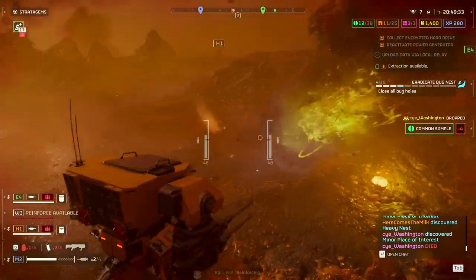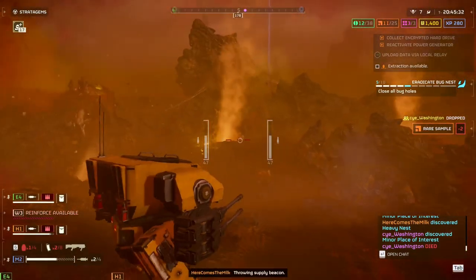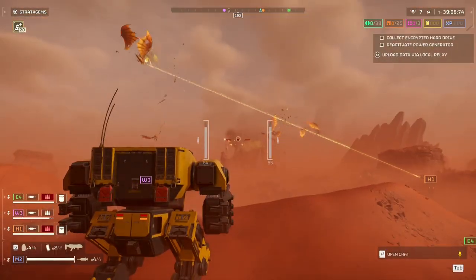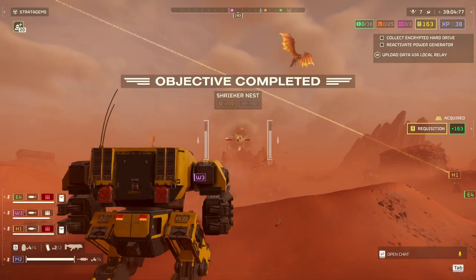Against the bugs, this exosuit really shines as a nest killer. Run into a bug's nest and start closing holes and stomp those bugs dead. You can shoot down spore spewers and shrieker's nests from a distance. Great for blitz or hatchery missions.